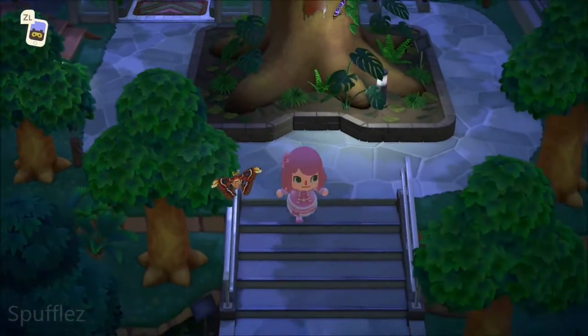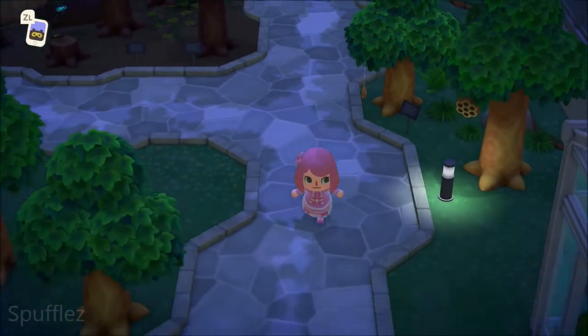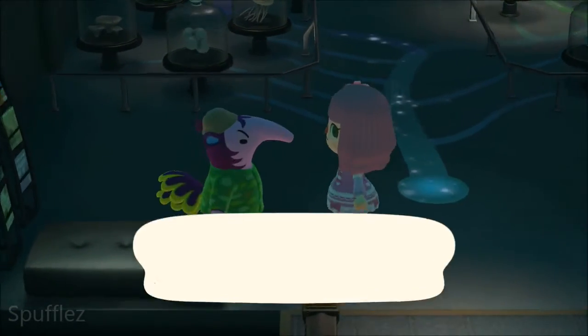Now that we've gotten all of the stamps in the bug exhibit, let's go find them in the fossil exhibit and the fish exhibit. Snooty is here — let's go talk to her.